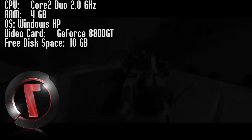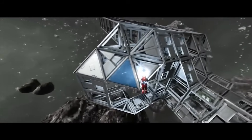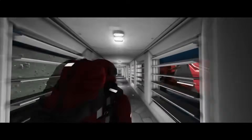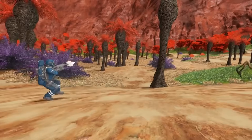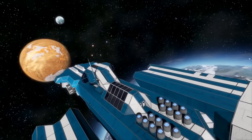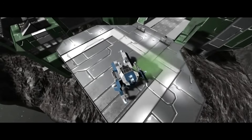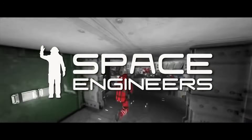Space Engineers is a sandbox game about engineering, construction, exploration and survival in space and on planets. Players build spaceships, space stations, and planetary outposts of various sizes and uses, pilot ships and travel through space to explore planets and gather resources to survive. Featuring both creative and survival modes, there is no limit to what can be built, utilized and explored. Space Engineers features a realistic, volumetric based physics engine — everything in the game can be assembled, disassembled, damaged and destroyed. That was number 7, Space Engineers.